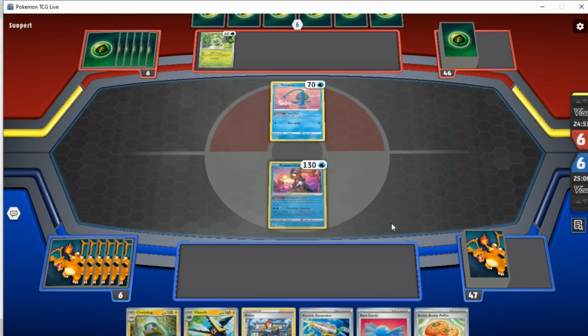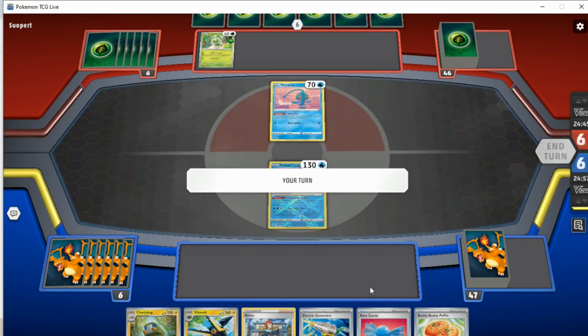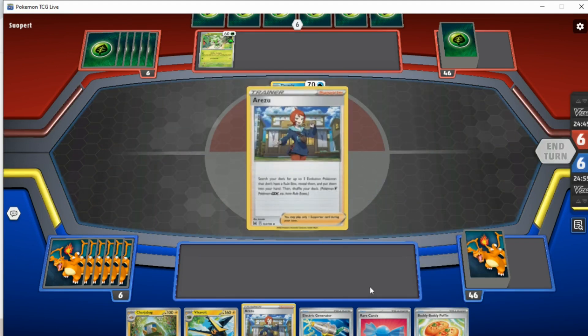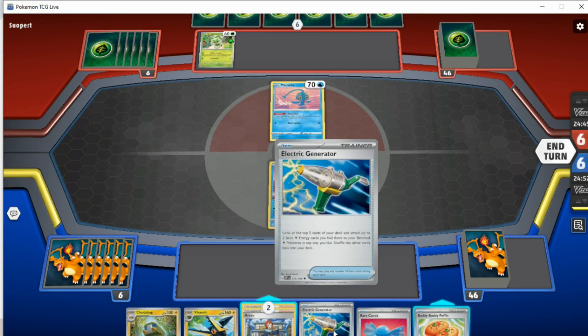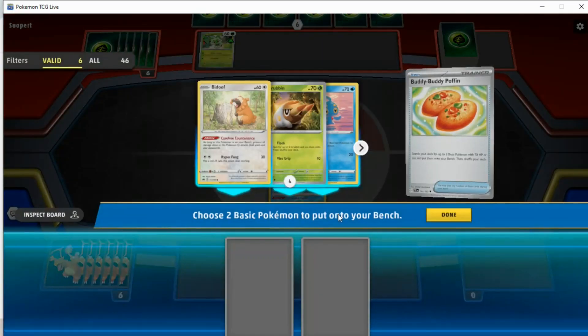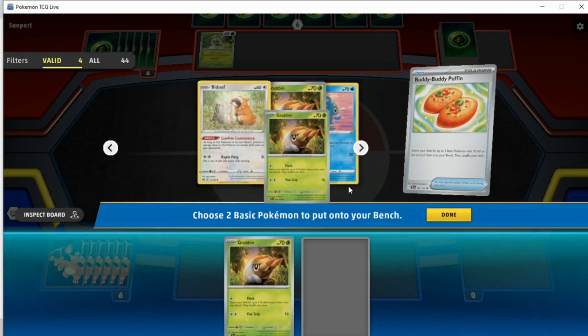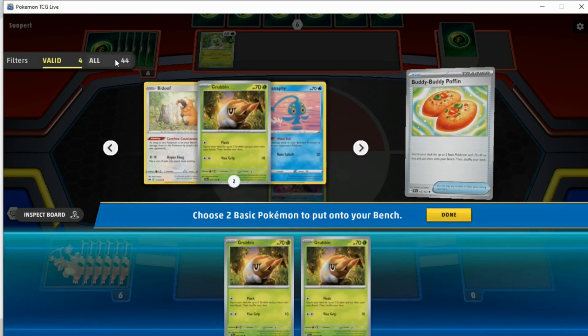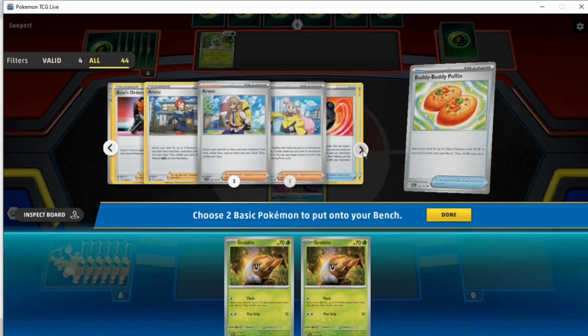Okay, so for turn one, we actually don't have the worst hand in the world. We do have Buddy Buddy Poffin to find some Grubbins. Sadly, because they're being very faithful to the Pokémon in the main series, Grubbin is not a Lightning type, so we will not be able to use Generator — which does suck quite a bit. We'll just get two Grubbin. Very quickly look at the deck, but I don't think it's going to matter too much in this game.